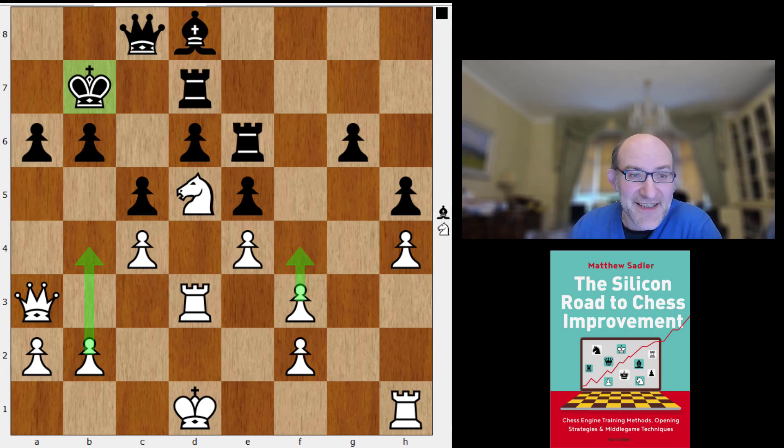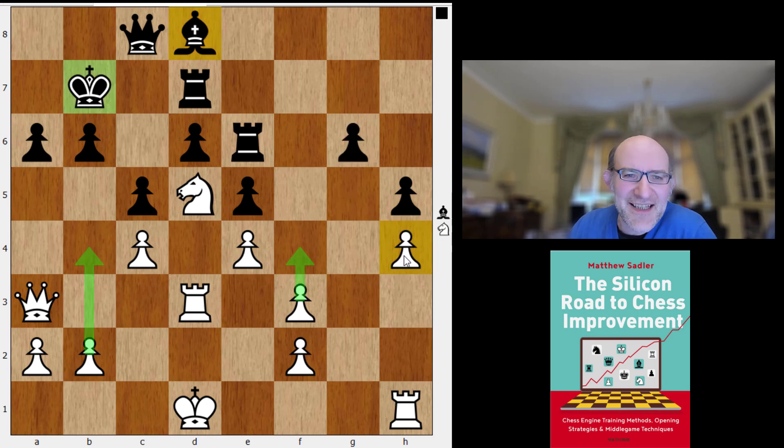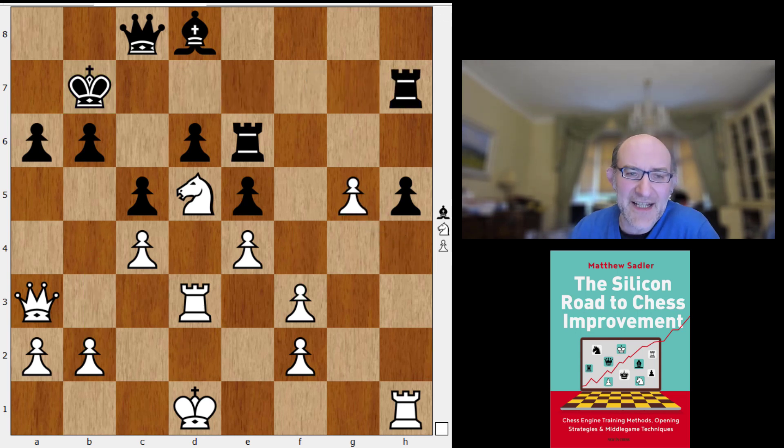Stockfish defended extremely actively, both in some expected places and in some unexpected places — and it's the latter that make this game really amazing. So g5 was what Stockfish played, which you can understand: you do get rid of the h4 pawn weakness for white, but you convert it into a passed h-pawn which also ties down the rook on h1. So that's not so bad.